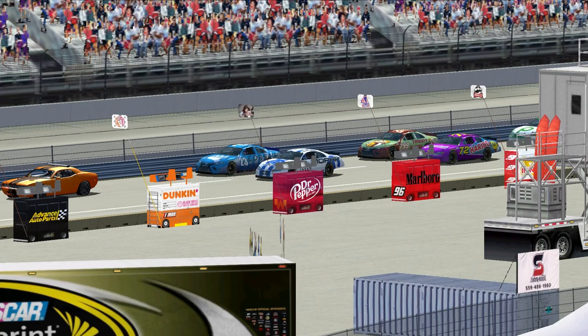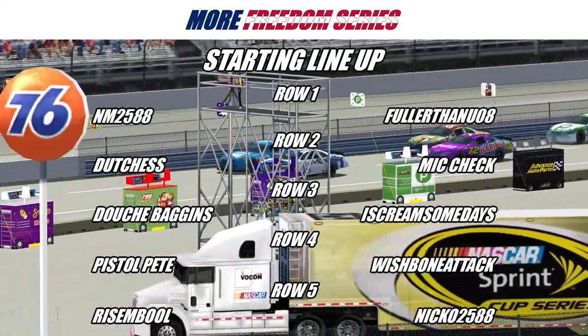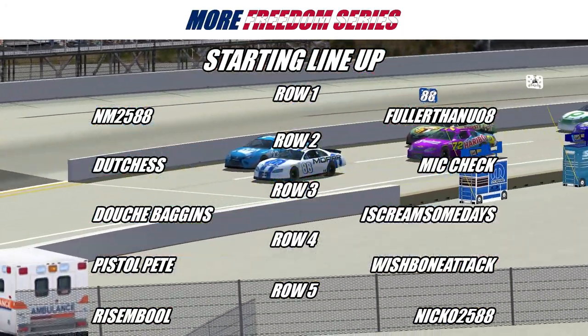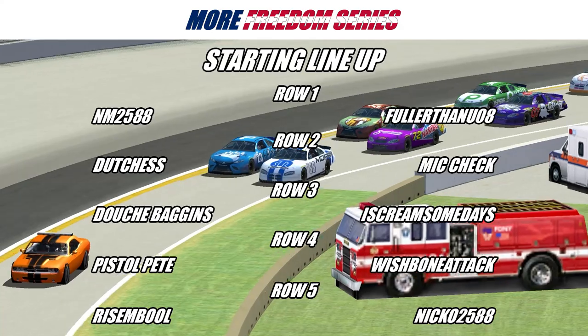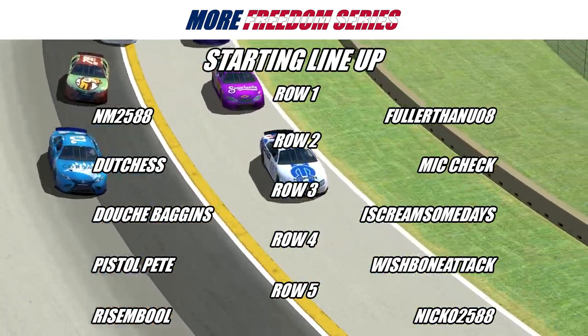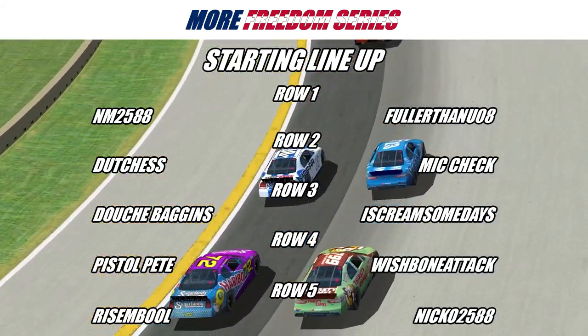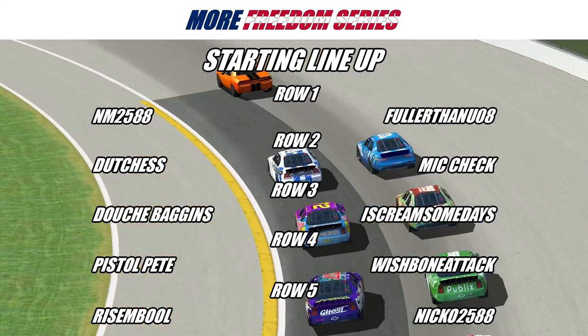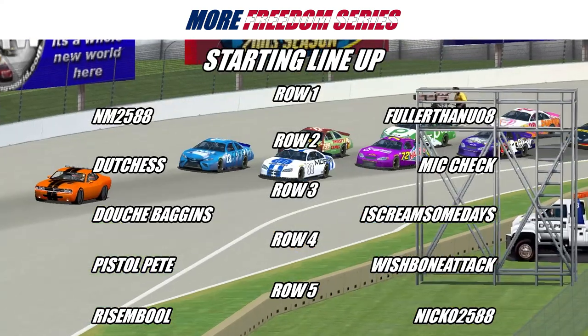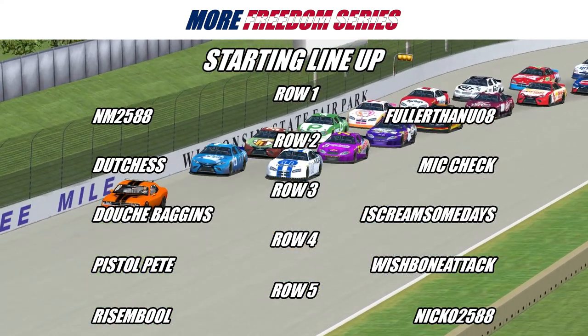Let's go through your starting top 10 for the Milwaukee 60. Starting on the pole is the 88 of NM, and on his outside the 23 of Fuller Than You. Starting third is the 72 of Duchess, and on her outside the 799 of Mike Chek. Starting fifth is the 07 of Douche Baggins, and on his outside the 356 of Ice Cream Some Days. Starting seventh is the 666 of Pistol Pete, and on his outside the 29 of Wishbone Attack.